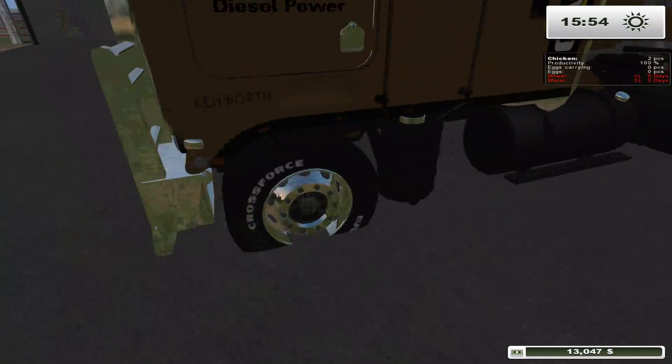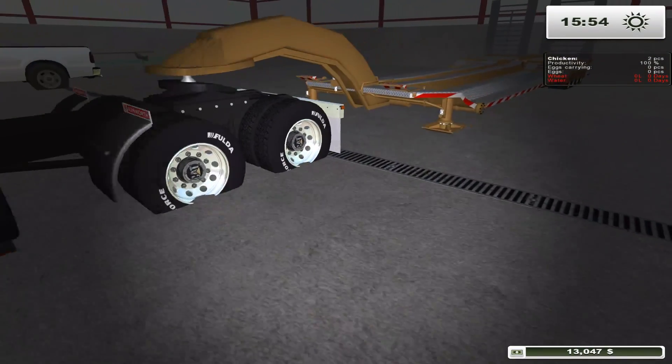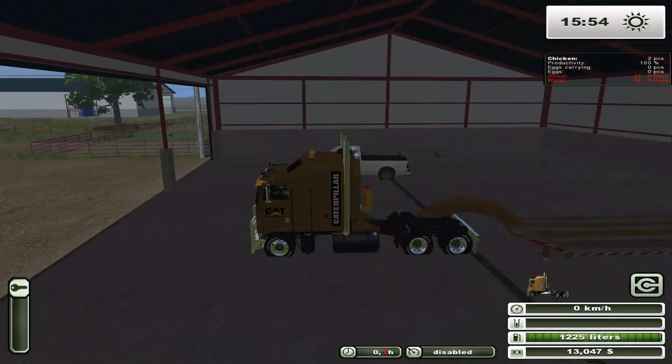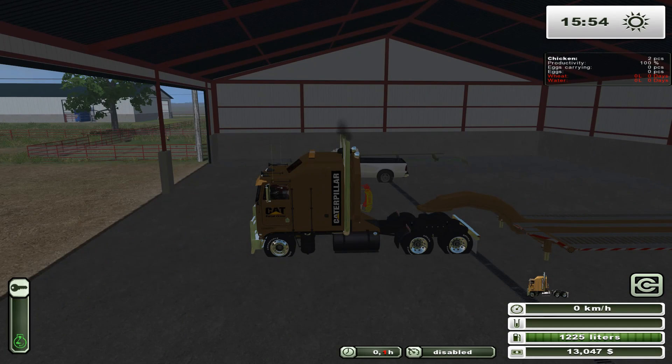One thing I noticed about this map that threw me off a little bit — look at the tires, they're actually in the ground there. I think that's just the way the person who made this map did it, so there wouldn't be any grass coming through. Just my guess. Alright, let's head to the shop in our cat truck here.